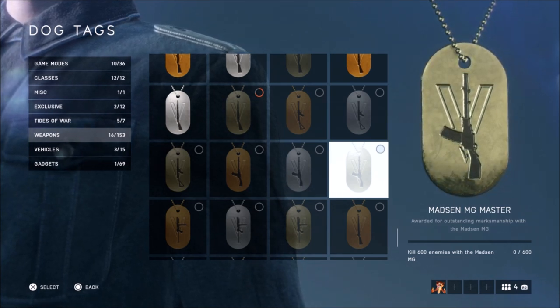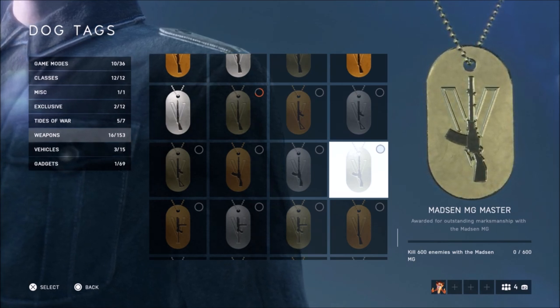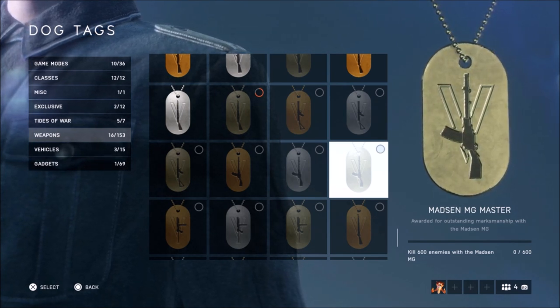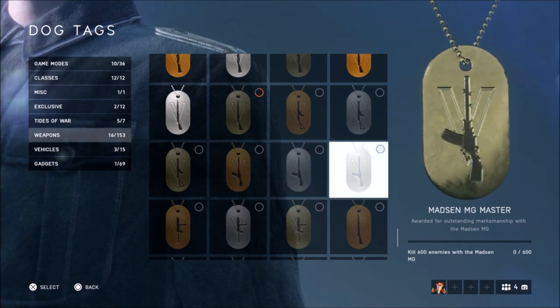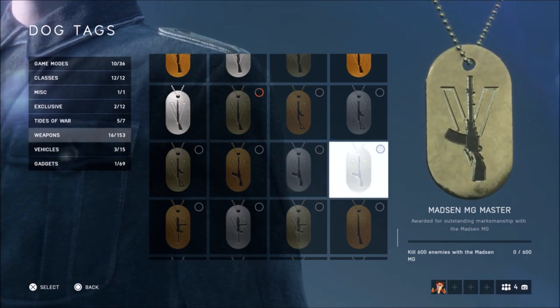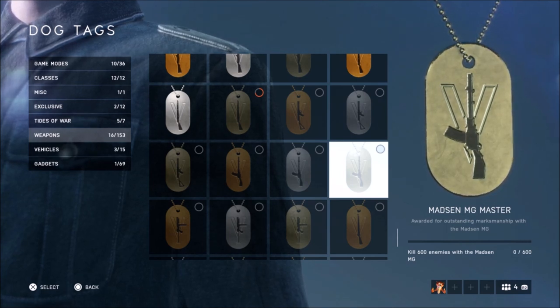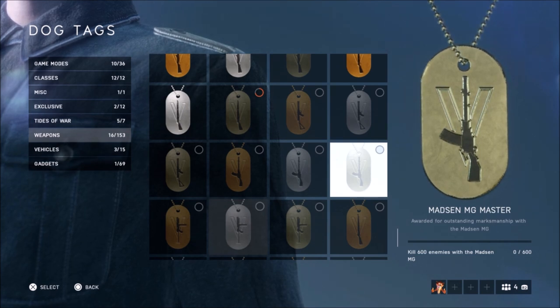Next we have the support class weapon: the Madsen MG. If you're not new to the series, you'll recognize this LMG from Battlefield 1. Personally, I didn't like this weapon because it had very little ammo — I think around 20 bullets or just a bit more. Hopefully it'll be different in Battlefield 5.